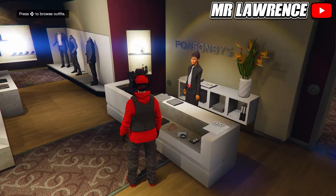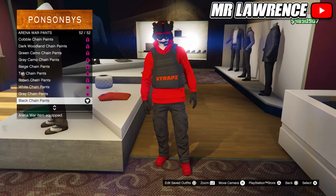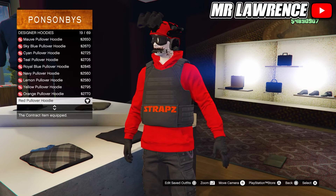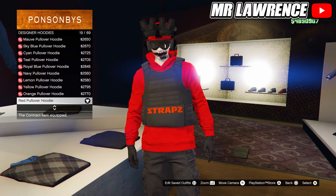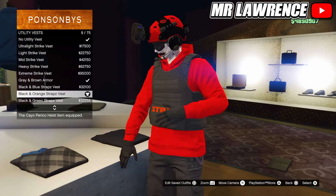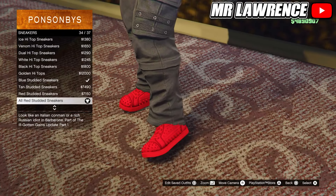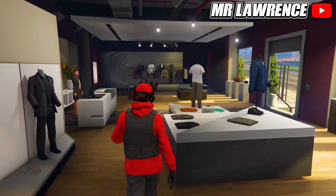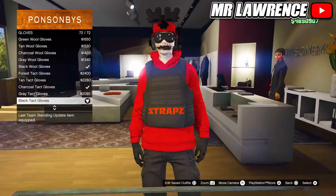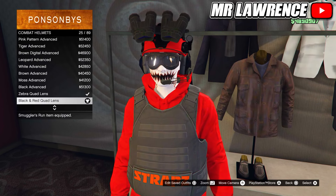Now we will make the red outfit. First go to the pants, then to arena war pants and purchase the black chain pants. Now go to the top section. Go to designer hoodies and purchase the red pullover hoodie, number 19. Now go to the utility vests and equip number 9. Then go to the shoes. Go to sneakers and purchase number 34. Then make your way over to the accessories. Go to gloves and equip the black tactical gloves, so the last ones. Now go to the head section. Then do combat helmets and purchase the black and red quad lens, number 25.